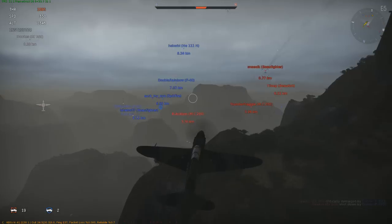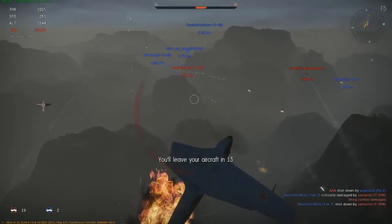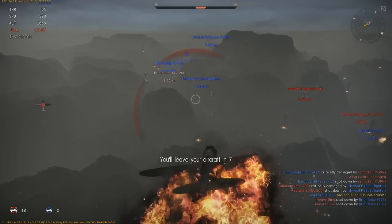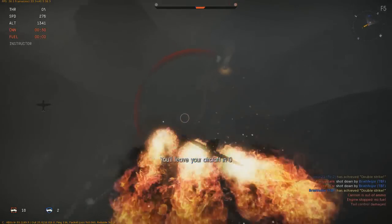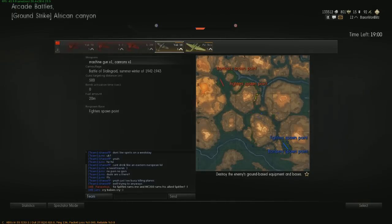When you get hit with a 37mm cannon, you're going down. Oh, that would've been cool if I'd nicked that Hayabusa's wing — but nope. Look at that — flaming wreckage in that storm. Epic stuff.